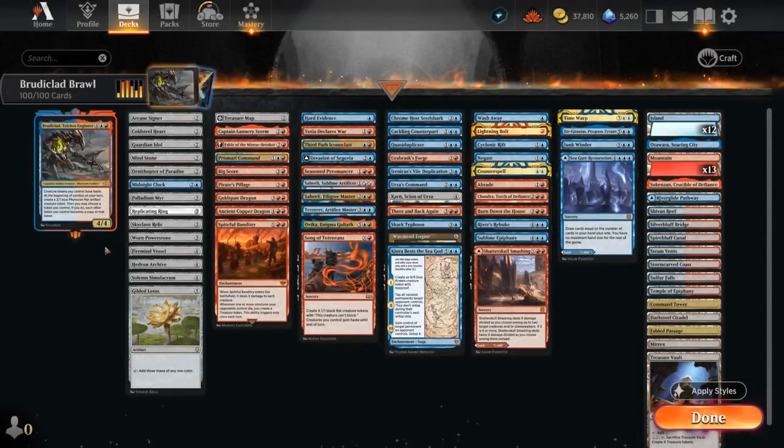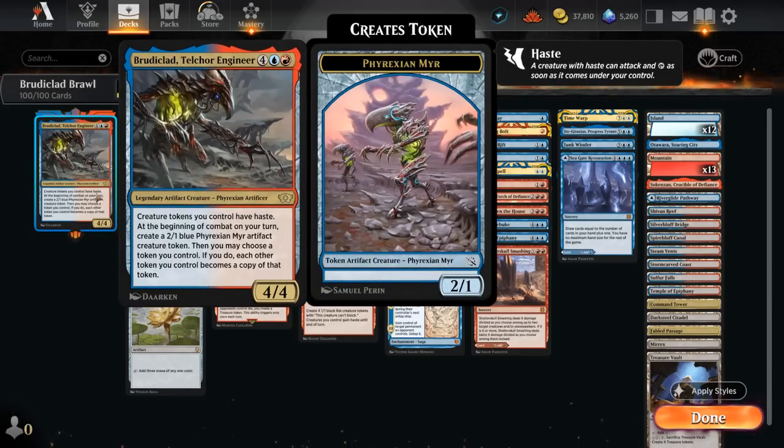Hello and welcome to another Historic Brawl game video. Today we're taking a look at a Blue-Red Tokens deck featuring Broodaclad as our commander. This 6-mana 4/4 legendary artifact creature says creature tokens we control have haste, and at the beginning of combat on our turn we get to create a 2/1 blue Frexen mirror artifact creature token.